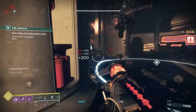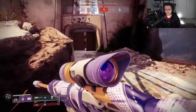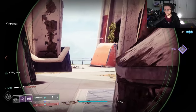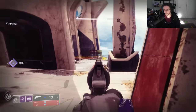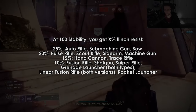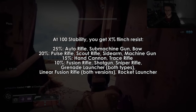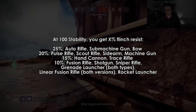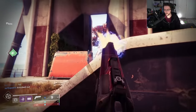Let's talk flinch resistance next. Bungie continues to push the build crafting narrative further along as stability is now going to grant flinch resistance ranging from a maximum of 10-25% based on the archetype of the weapon. For example, 100 stability on an auto rifle will get you 25% flinch resistance, while 100 stability on a fusion rifle will only get you 10%. Low zoom weapons are less affected by flinch, which is why certain weapons are getting more or less of a bonus. You can now actually build for flinch resistance more than just throwing in a couple of mods.